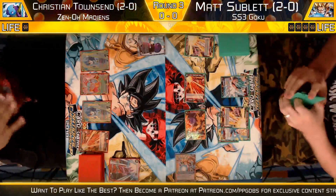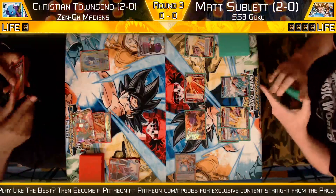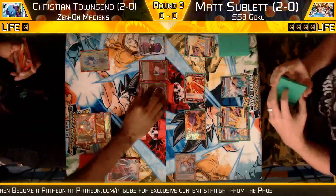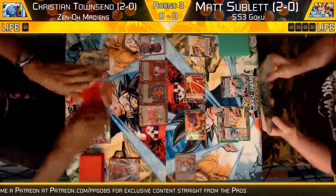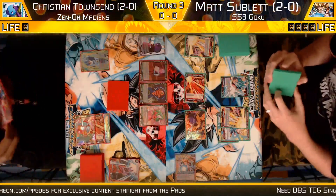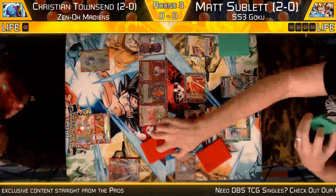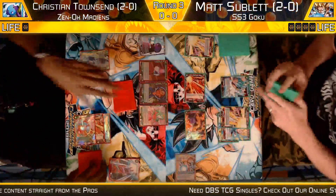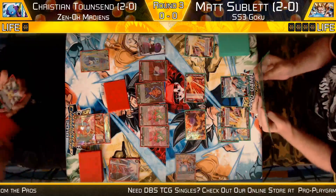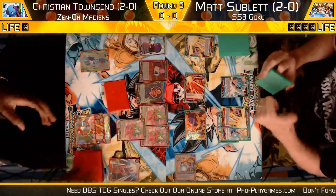Christian paying three right now. What this card does is it actually reduces the cost of all the Maidens in his deck, which is pretty cool. It also allows him to look — right now he's playing Brienne de Chateau — and get another Brienne de Chateau. Look at the top seven and put a maiden in your hand. It's been a little while since I've played, though if you're familiar with my stream, you know I played a lot of Maidens when it first came out. That was back when Mecha Frieza was the best deck. It is the top seven.